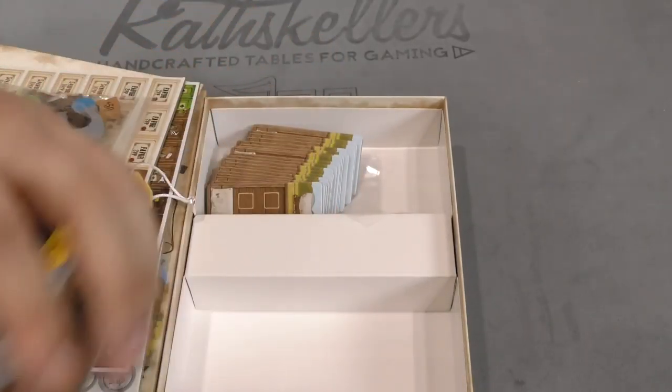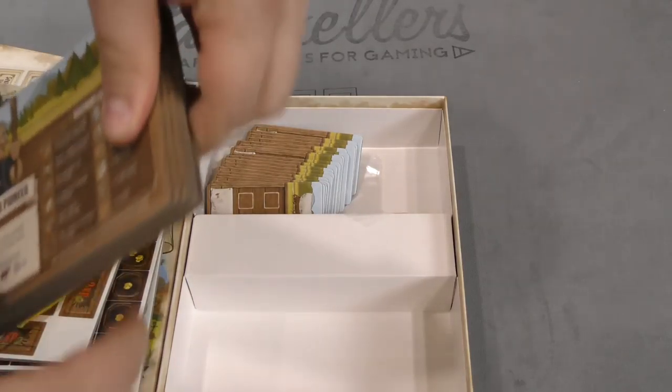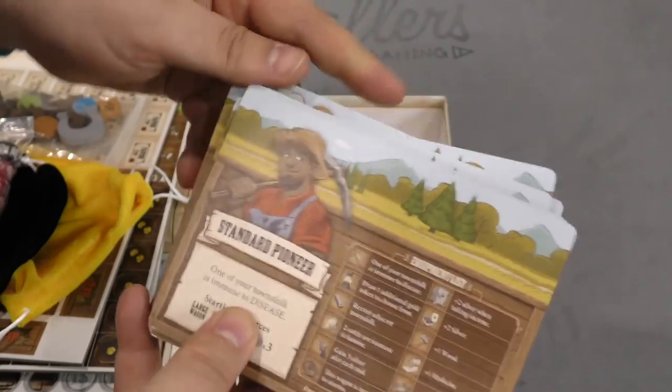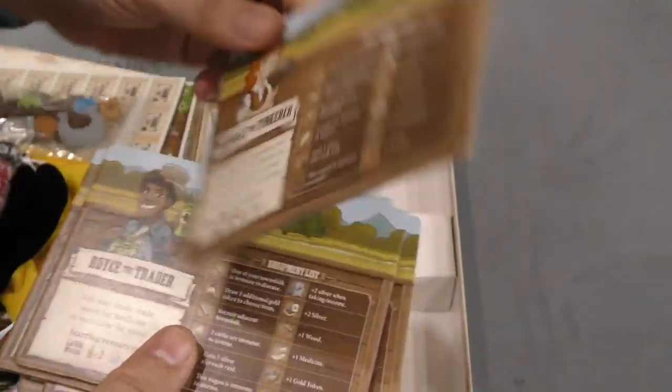And then a big thing here of tiles — tiles that are shrink wrapped together. They're all the same wagon tiles. We also have another big set of tiles here.